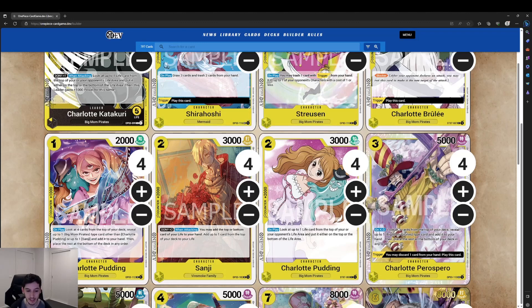Then we've got the Charlotte Pudding 2-drop with a 3k counter. On play, you look at one life card from the top of your opponent's life area or yours and put it at the top or bottom. It has to be the top card, but it can be either player's life, and it's a 2k counter again. It's unfortunate we can't grab this one off our one-drop searcher, but it is what it is.